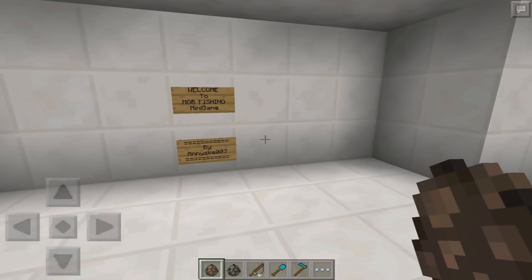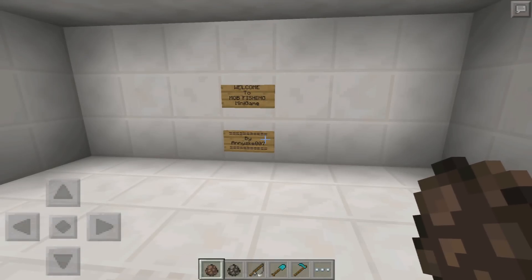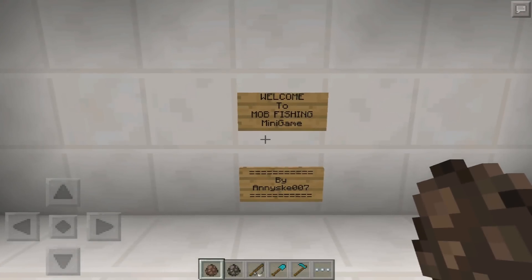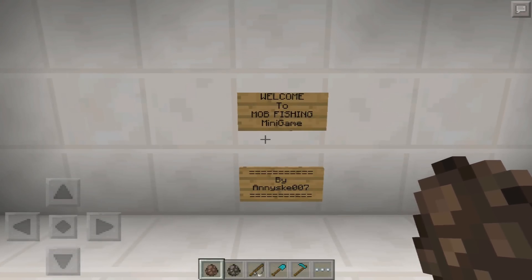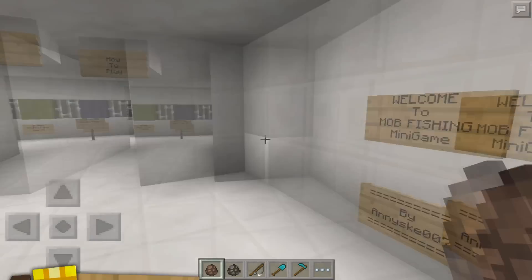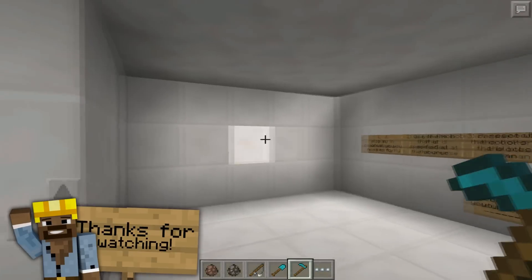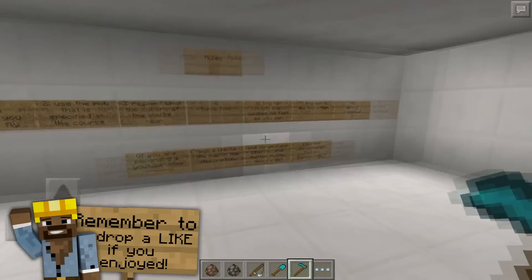What's up guys, JFM here. Welcome back to another Minecraft Pocket Edition map playthrough. Today I have Mob Fishing by Anisky007, another Minecraft Pocket Edition YouTuber. The minigame is basically like mob parkour and you help the mobs jump using the fishing rod. So it's really cool.